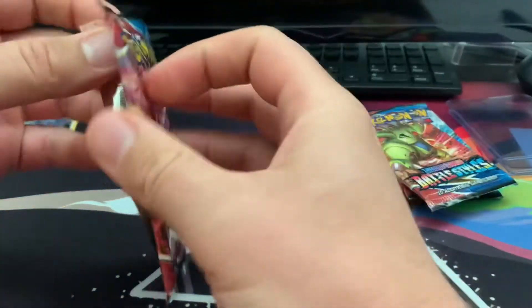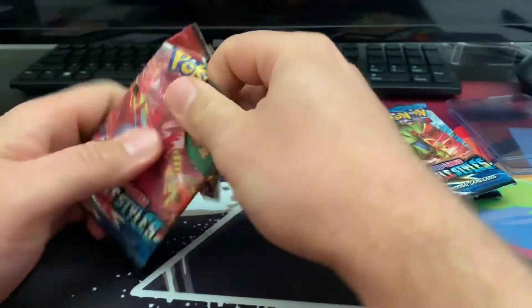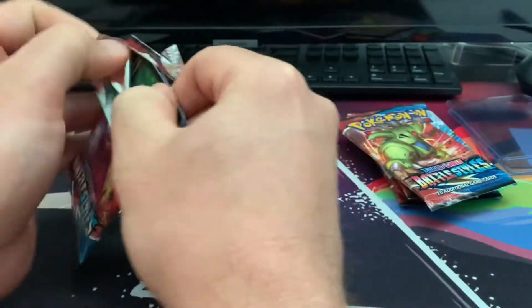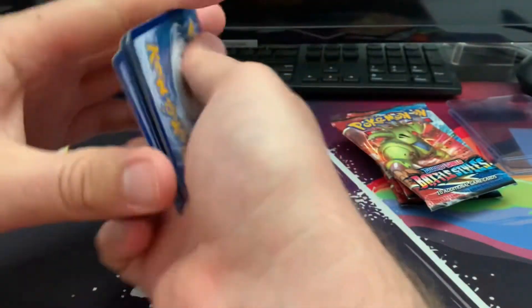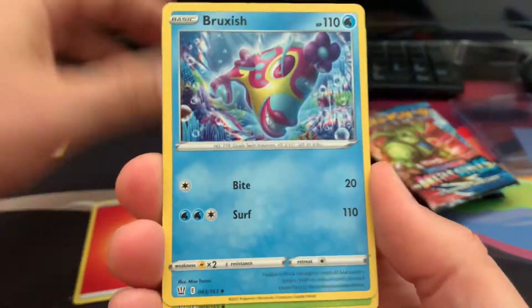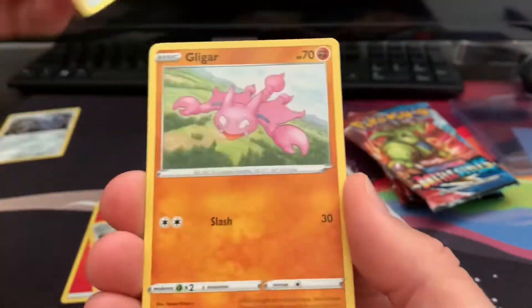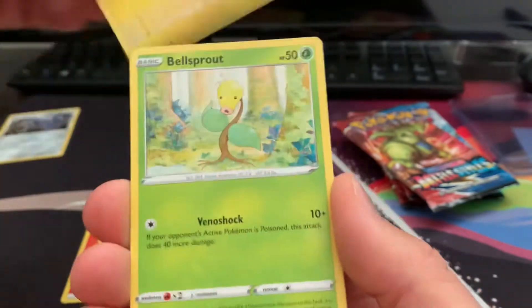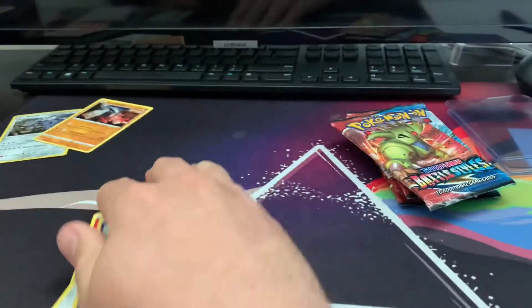Come on Battle Styles, I know I give you a rash of crap all the time, but we would love to get something. Fire energy this pack — Gligar, Electabuzz, Bellsprout — love Bellsprout — a Galarian Slowpoke, and a strong regular rare.